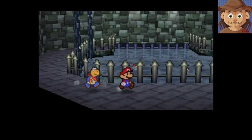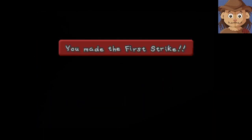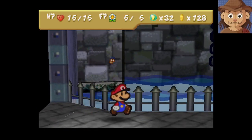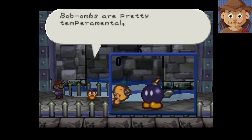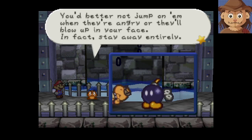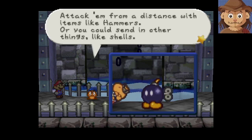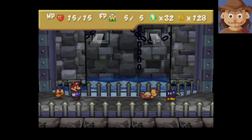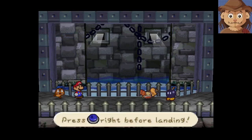We got a Bob-omb here! Let's grab Goombario so he can take a look at this. Bob-ombs are pretty temperamental and they get really mad when you attack them. Max HP 3, attack power 1, defense power 0. You better not jump on them when they're angry or they'll blow up in your face — stay away entirely. Attack from a distance with items like hammers, or send in shells. If they attack when angry, they'll charge in and explode, so take care of them before they blow.